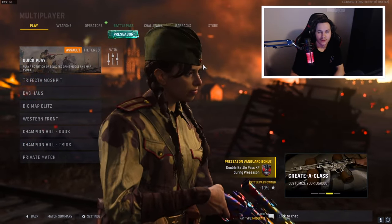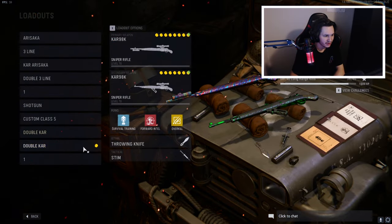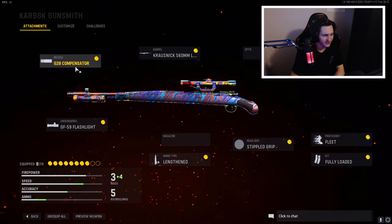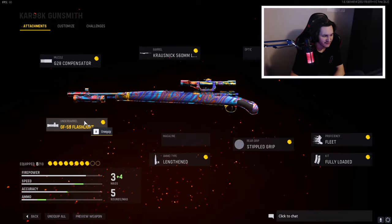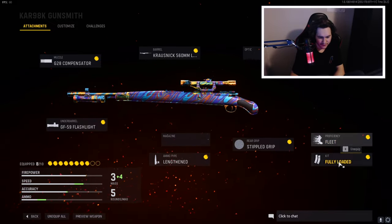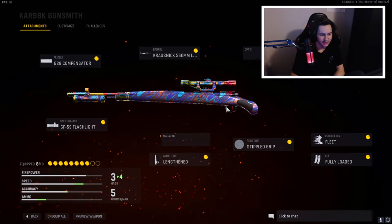So real quick, I wanted to go over a class setup with you guys before we get into the gameplay. Here we are in my loadouts — we got the double sniper class. On my first sniper, we have the G2A Compensator, the GF59 Flashlight, Ammo Type is Lengthened, Stippled Grip, Fleet, Fully Loaded, Short Stock, and the Krausnick 560mm Barrel.